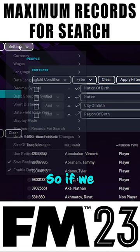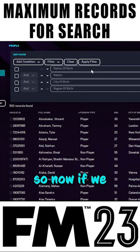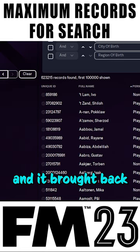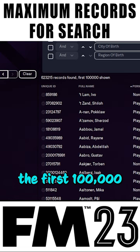So if we go to settings and go to 'maximum records for search,' as you can see it's set to 500. I want to see the maximum possible of what's out there, so we're going to choose 'unlimited.' Now we apply the filter. On my computer that took a few minutes and it brought back 623,000 records — and it only shows the first 100,000. Going backwards and forwards like that is just going to take forever, so we need to make sure that we have a filter in.